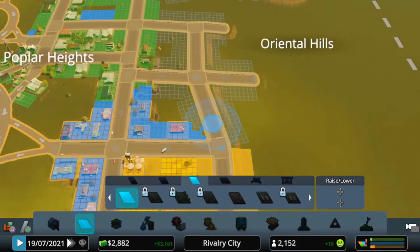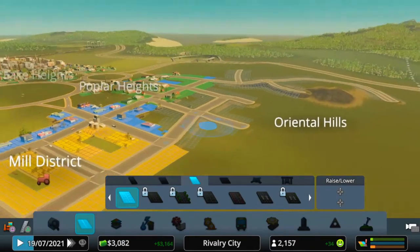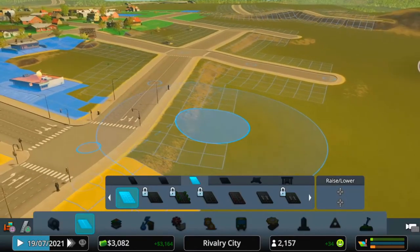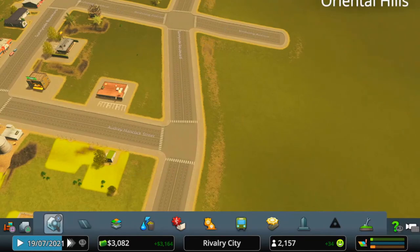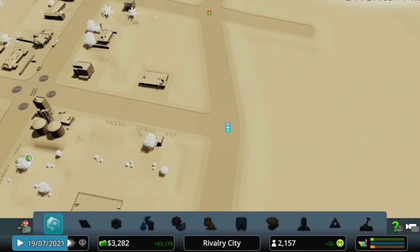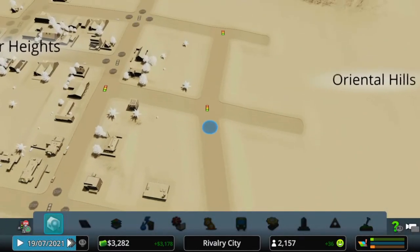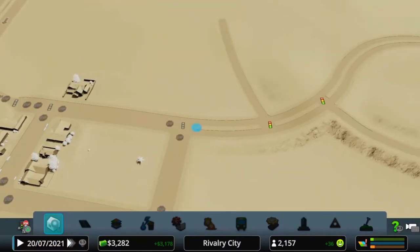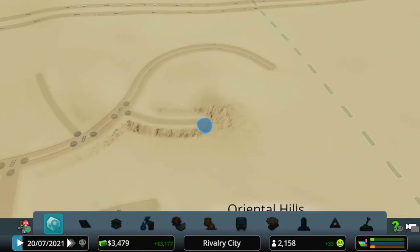I had to build this road this way because the slope was too steep for it to go straight up there. There are traffic lights appearing again — let's get rid of them. I hate traffic lights — they just appear everywhere.